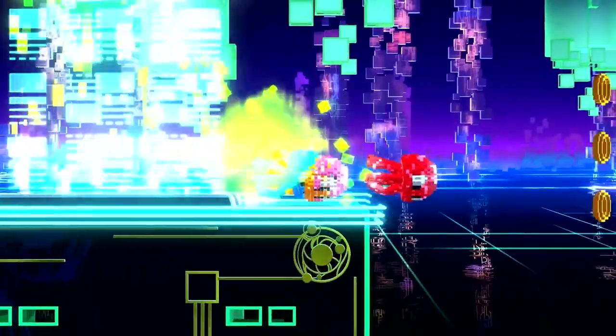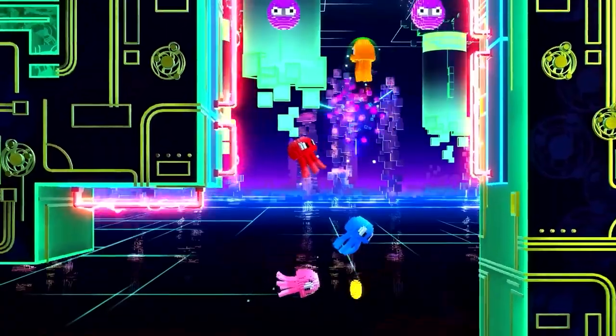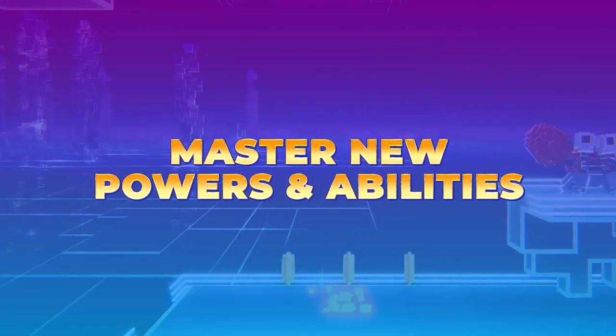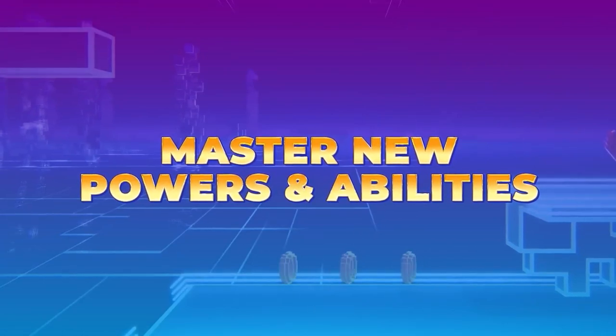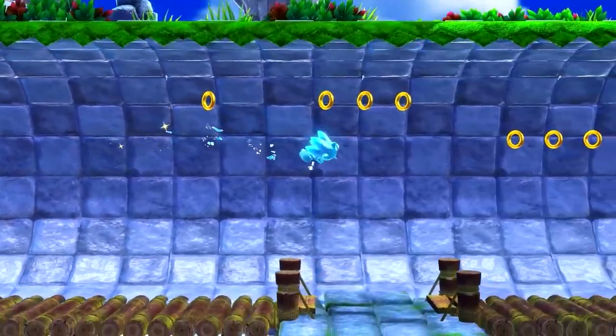At number 12, Dr. Eggman is back as you could see earlier, but he's teaming up with some interesting faces. One of them is Fang the Sniper, as teased at the end of the trailer — I was really excited about this in particular, I'm really glad to see him here. The other is a mysterious new adversary that we don't know anything about besides the fact that they exist.